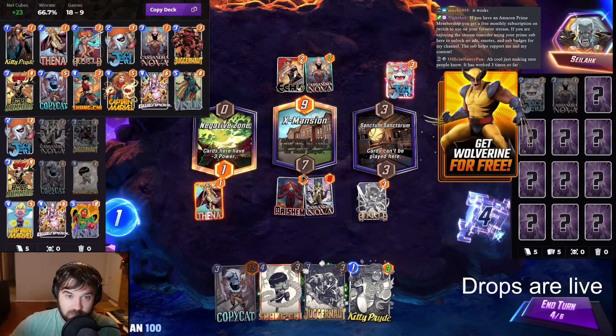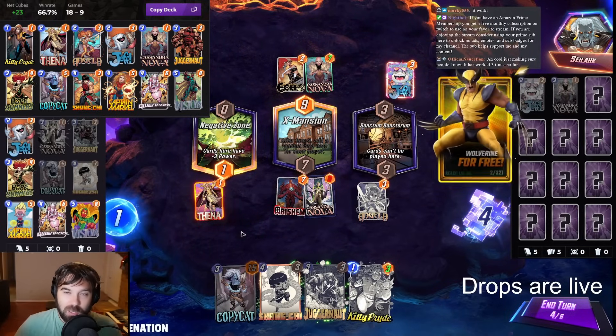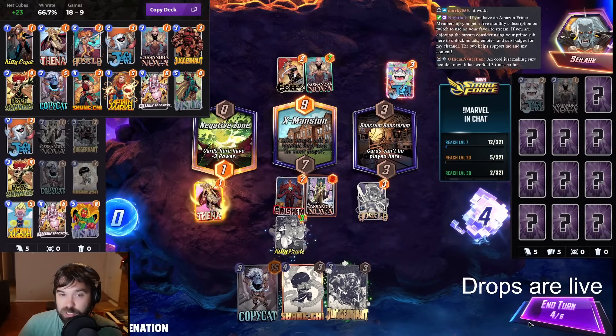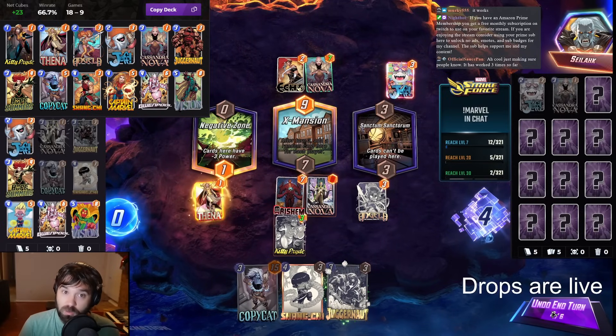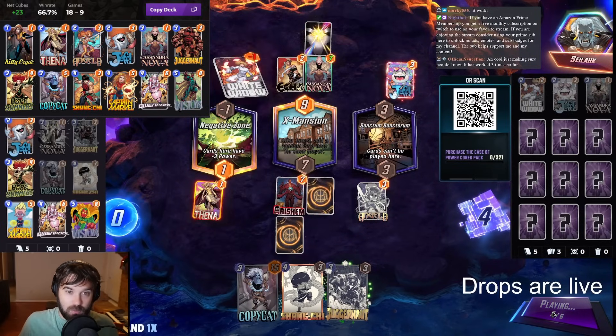Copycat, now that Arisham has been diminished, has value in spades. Being able to grab some of those big resources or just give you information can be so pivotal in making sure you're able to snap or retreat consistently. We have Hope Summers to allow us to ramp into our cards a little bit earlier. And we have Gwynpool — she's coming back into this build.